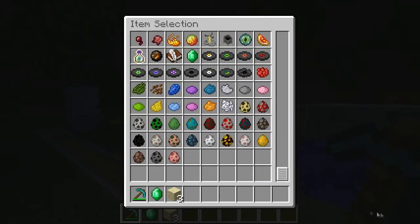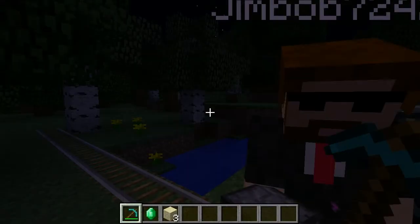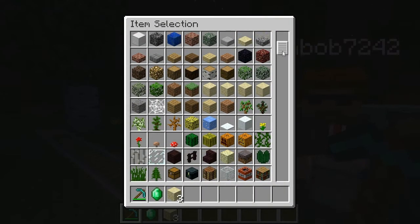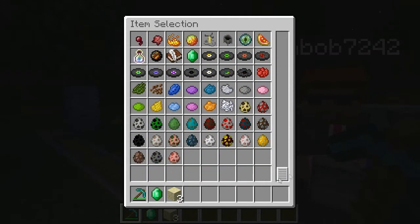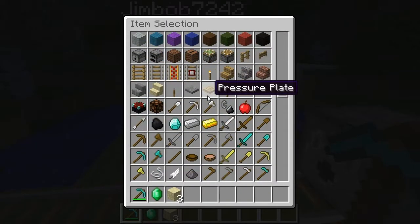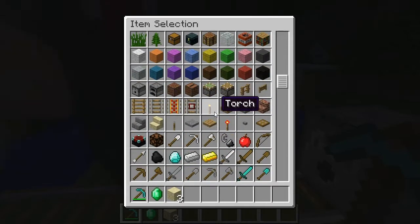No, it doesn't. Have you opened up your inventory? I've pressed E. And then all your tabs, right? No. The decoration, materials, redstone, transportation, miscellaneous. No. You're in creative mode. Yeah. It's not coming up. Press E again. I'm pressing E and it's not working.